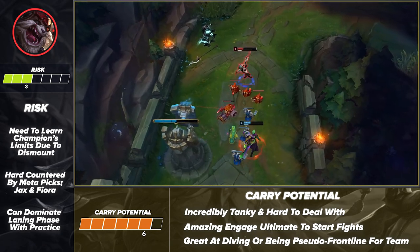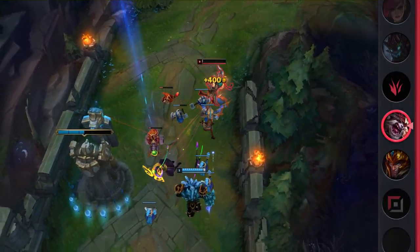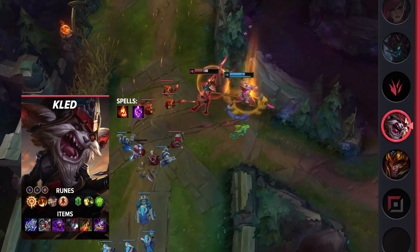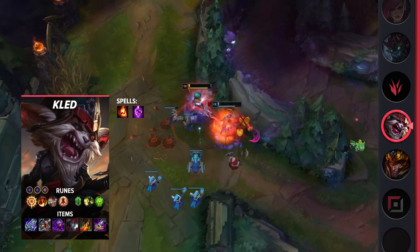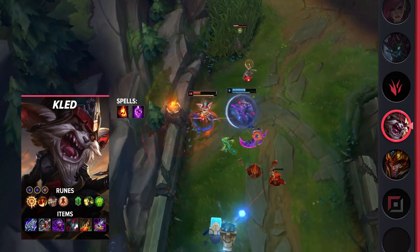Overall, if you want a bruiser that'll take every fight to the death, then you should enjoy Kled. Diving into his build, make sure you take Ignite and Teleport as your summoner spells. Your runes will consist of Press the Attack, Triumph, Alacrity, Last Stand, Demolish, and Unflinching. These runes will give you a strong laning phase thanks to the synergy between your W and PTA. Plus, you'll even get some free gold thanks to Demolish.